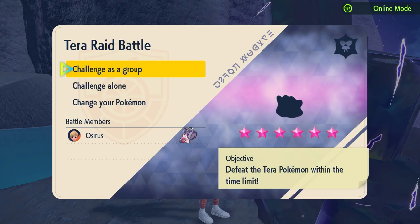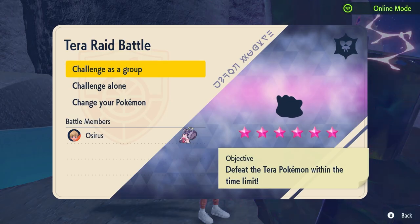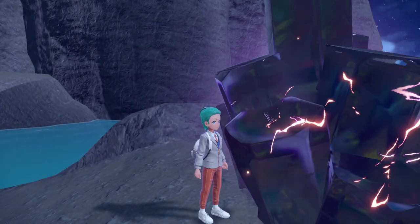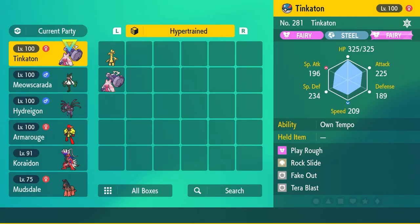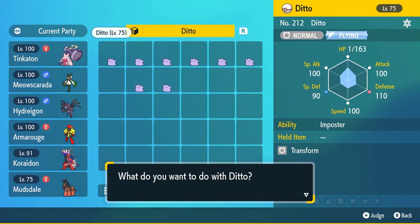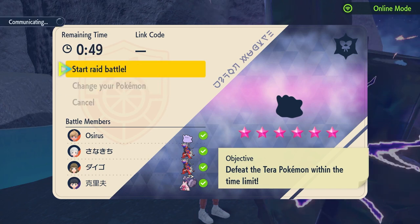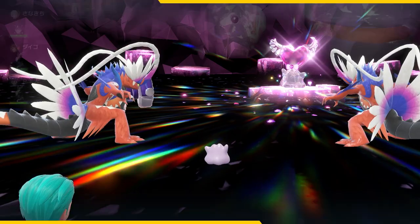For this guide I'm assuming you already have a six-star Tera raid Ditto ready to go. Once you do, either host the raid online or locally, getting friends or random players to join. Then enter the battle and choose your own Ditto as your Pokémon of choice — this may seem strange but it will make sense in a moment.